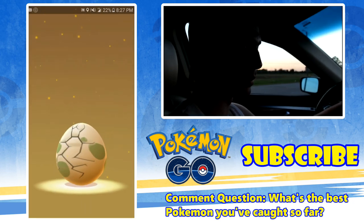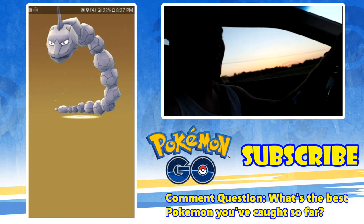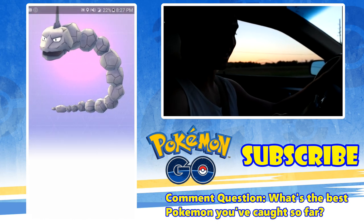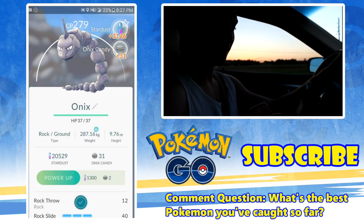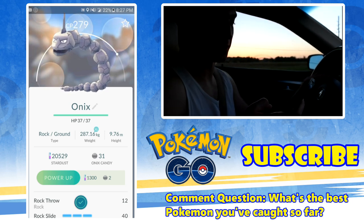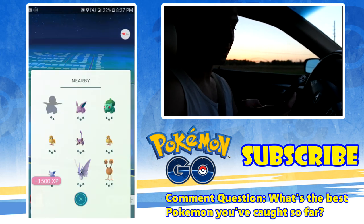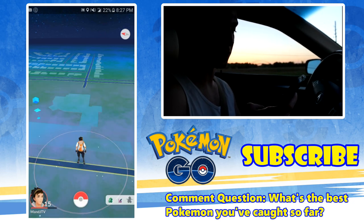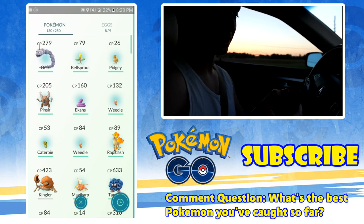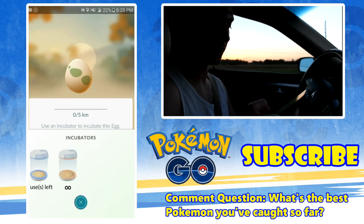This is a 10-kilometer egg so it's gonna be something big. Onix! Yes! I don't have one of those! It's CP 279 — okay, that's not very good at all. I mean it's almost maxed out, but I'm still happy because that's a totally brand new Pokemon. There's an Ivysaur and a Bulbasaur nearby, so I'm going to put a new egg in and then we're going to go look for them.